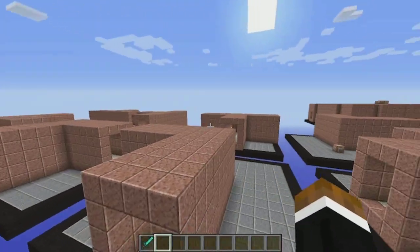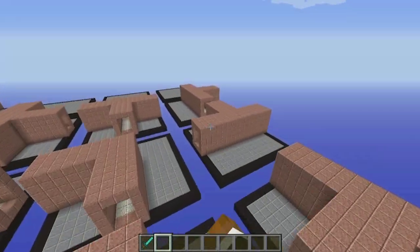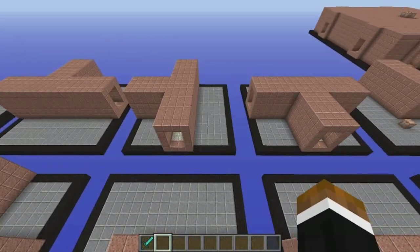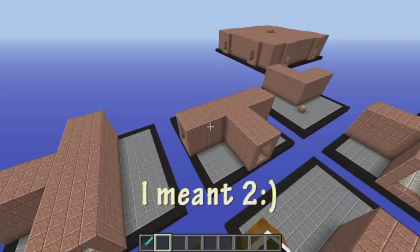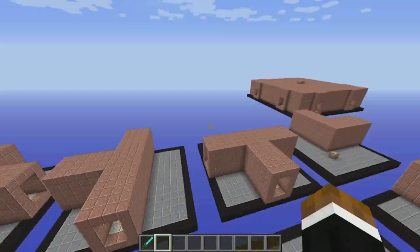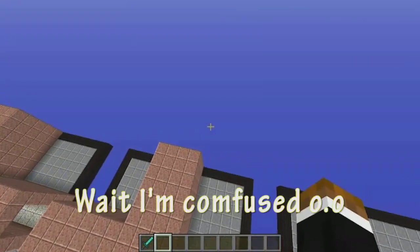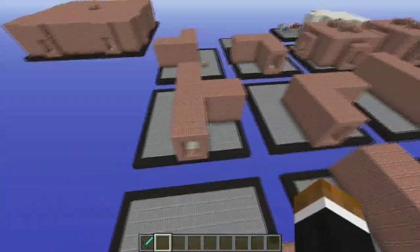I'll actually be labeling each one of these rooms — that'll be number one, number two, number three, number four, and so on and so forth. And number three cannot connect to number four this way, but three will actually be able to connect to four that way up here. Like if three was up here, then three could connect to four in that kind of way.